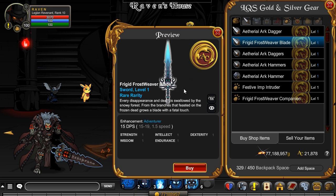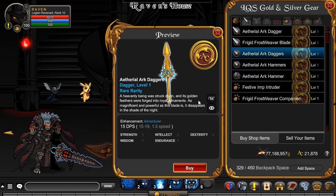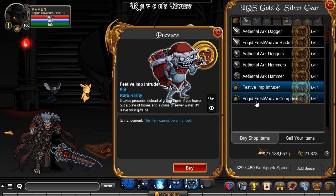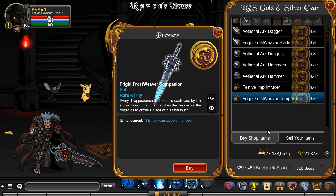This is the Frost Weaver — I did not think that was going to be in there, but that is pretty darn cool. Look at this nice gold hammer, I like that. Hammers, plural. And then you have a pet — look at his eyes roll around — the festive imp intruder. And then you have the Frost Weaver companion. Very nice.